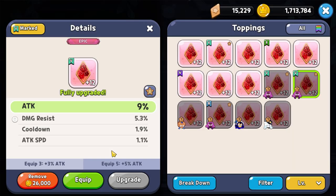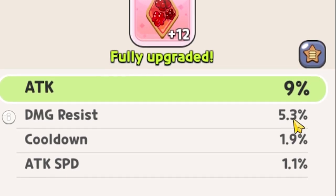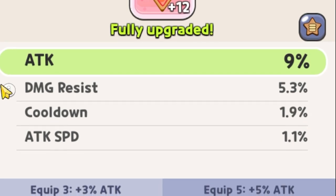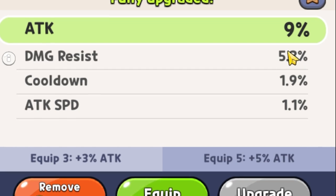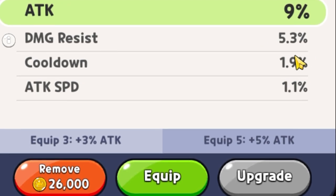It's especially not worth leveling up that topping because you have the ability to farm and get toppings like this — damage resist at 5.3% out of a possible 6%, and cooldown at 1.9% out of a possible 2%. Because we got 5.3% and 1.9%, this is a way better topping.